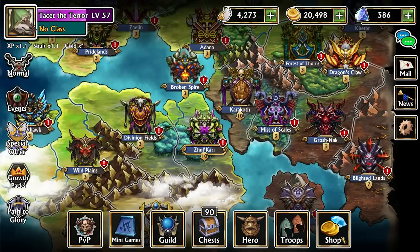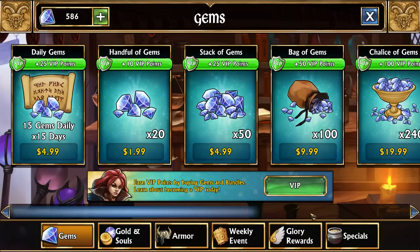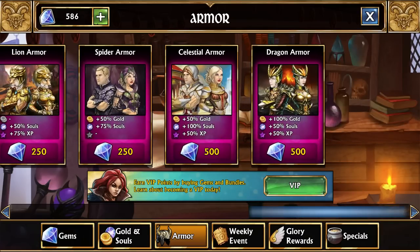For something really important to do as a free-to-play player: you may have noticed we have not actually spent a single gem on this account. The main reason is there is something we have been saving for, and that is the dragon or celestial armor. Both are 500 gem armors and the two best armors you can get in the game as far as free-to-play is concerned. One gives 50% to everything and 100% to souls, and the other gives 50% to everything and 100% to gold.